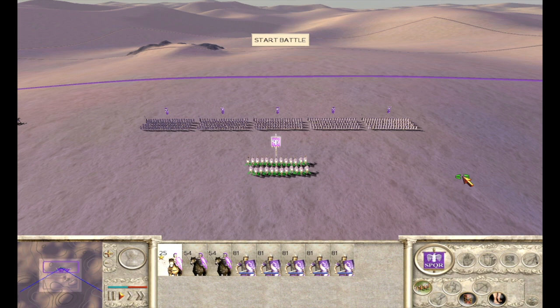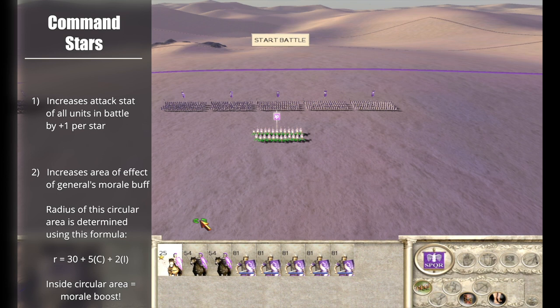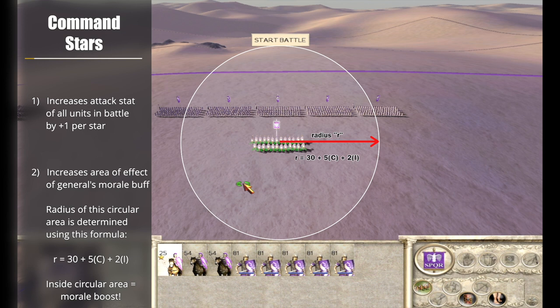The second major thing that Command Stars does in a battle is it increases the area of effect of the general itself. The general has an invisible circular area of effect around his unit. The radius of this circle has a very specific formula: it's 30 plus 5 times the number of Command Stars plus 2 times the number of Influence Wreaths the general has. So the radius is influenced by both Command Stars and Influence Wreaths, but Command Stars have a significantly greater impact.